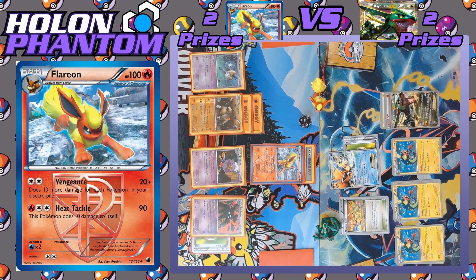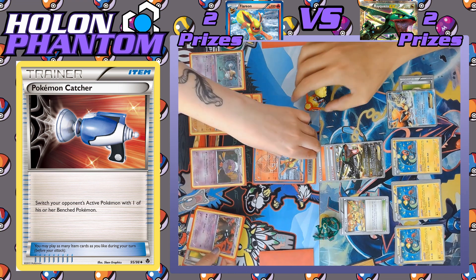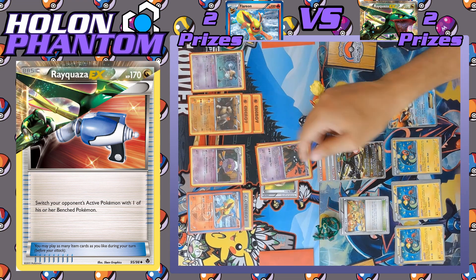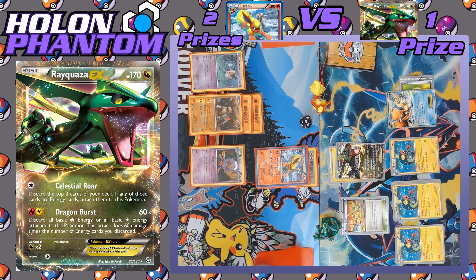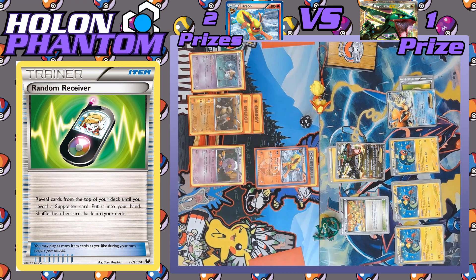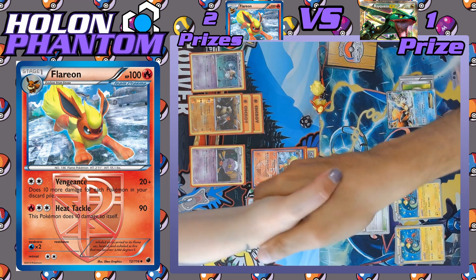Keldeo comes up as the new active Pokémon and Rayquaza gets a second Fire Energy. Keldeo retreats to promote Rayquaza, but first they use Pokémon Catcher to bring up Garbodor — knocking it out so they can finally have access to their abilities again. Dragon Burst discards both Fire Energies to hit for 120 damage — another KO. Rayquaza is down to just one more prize, and with access to three Eelektrik they might have a chance. The player activates Random Receiver and gets Professor Juniper right away. Flareon just needs Pokémon in the discard pile — Juniper discards six more cards, and that's more than enough. Vengeance takes the KO against Rayquaza EX to claim the final two prizes. Flareon is your winner!